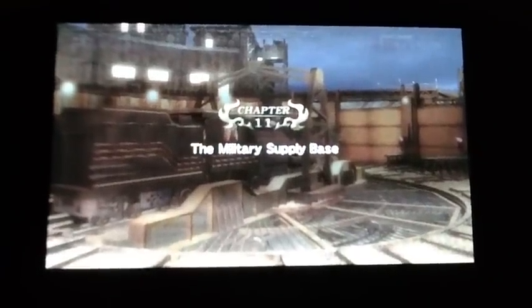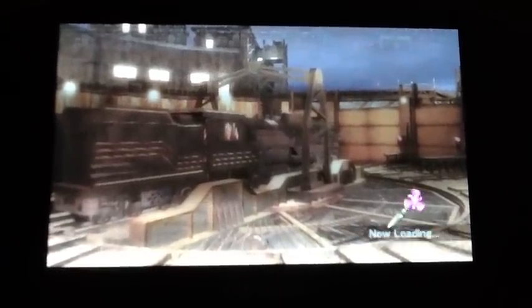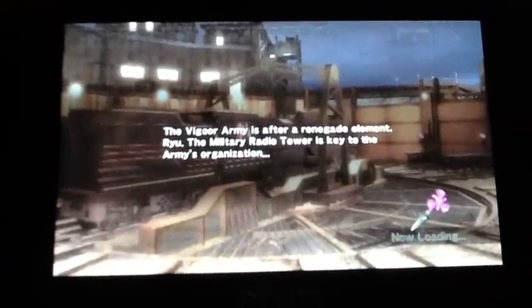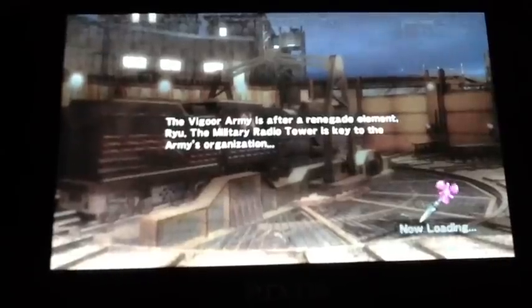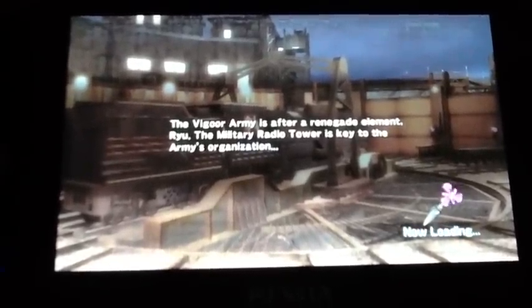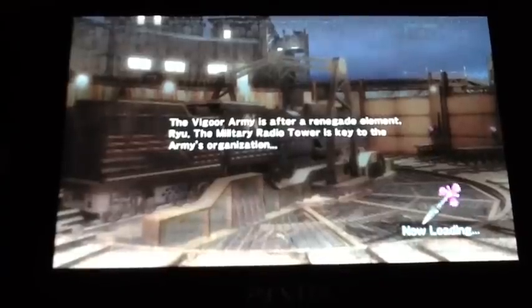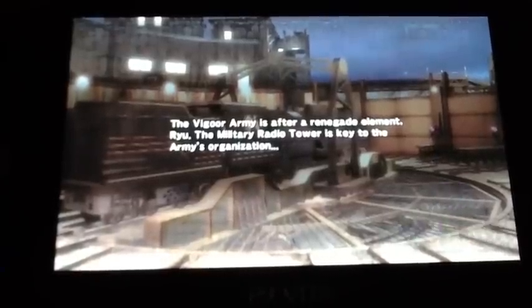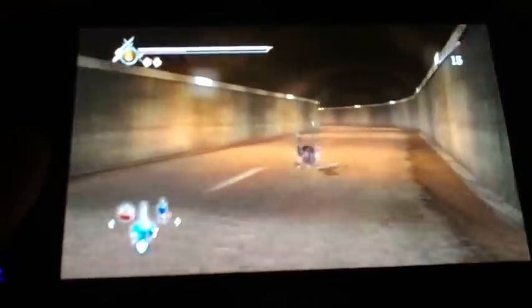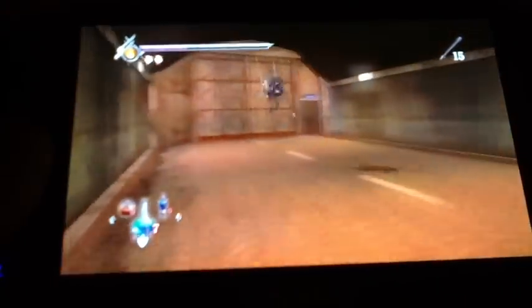Hey guys, this is Haku, and I am bringing you Chapter 11 in Ninja Gaiden Sigma Plus on Hard Mode. This chapter has two intense boss sequences, one involving a set of two tanks manned by a gunner, and a helicopter. The boss fights are a little bit tricky if you don't have the exact techniques down, but I will be showing you a quick, easy, and effective way to deal with both of the boss fights.